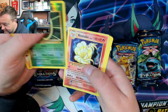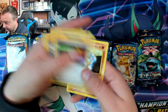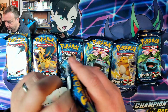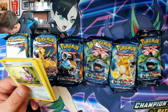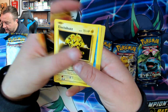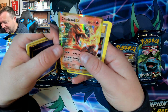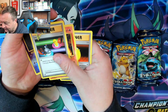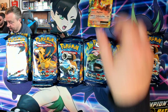I'd still take a chance on grading it though. Ninetales holo — would that even sell for anything in a 10? Yeah. Right, can we get some fire in this pack? Oh yeah, we got a Charizard — not the one we wanted but it's still a good one. Happy with that, I'll put the good ones over here.